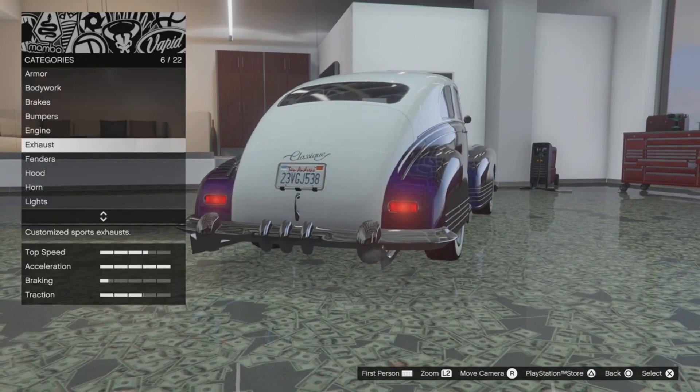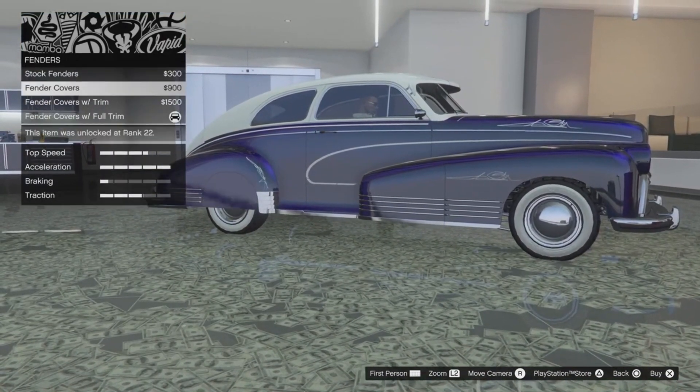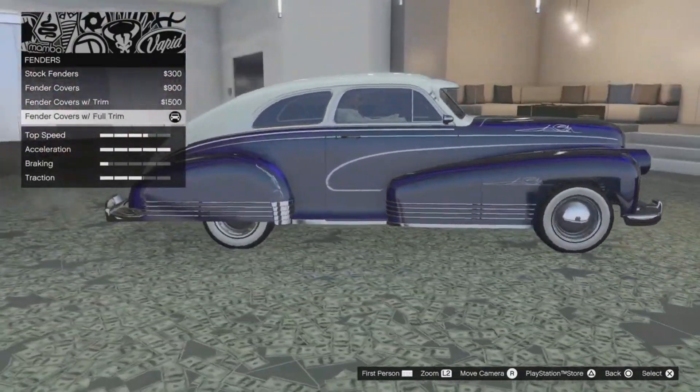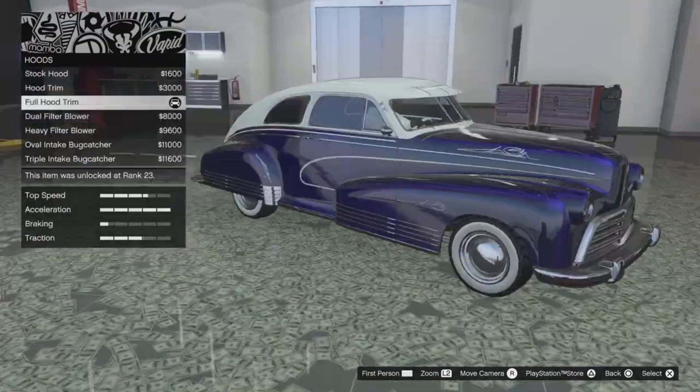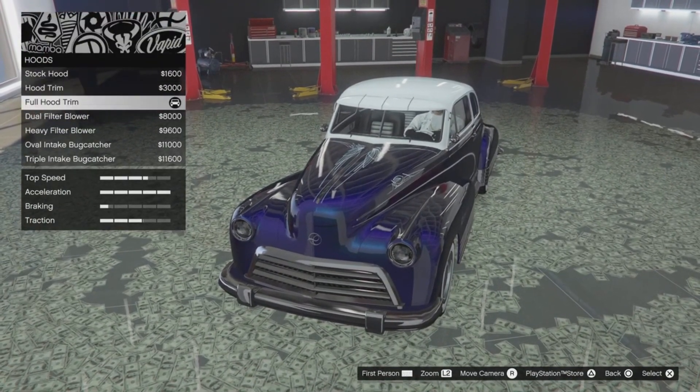They're not really much different to be honest. For the fenders I've got the fender covers with the full trim. The back wheels aren't covered but I wanted them covered. And then I've got all the metal stripes. For the hoods I've got the full hood trim — it's literally just more of the stripes, and you can remove it, but I don't know why you'd want to do that.